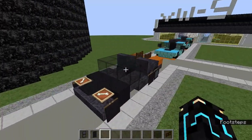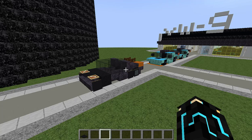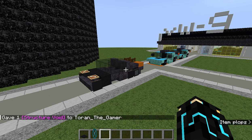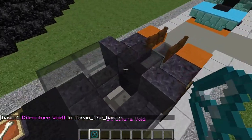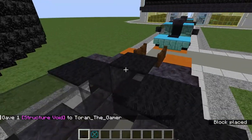If you guys want, you can have it as a convertible, roadster, whatever you want to call it. Now if you want a coupe, get your structure void, do this, then place your carpet like that and do that.